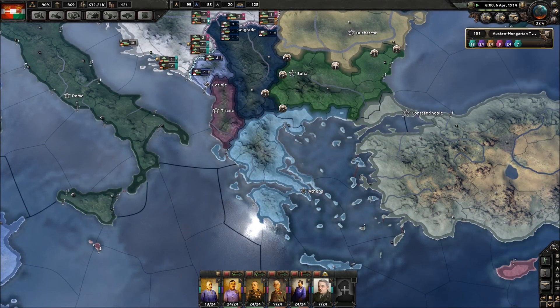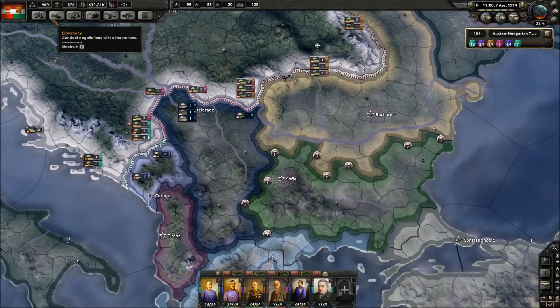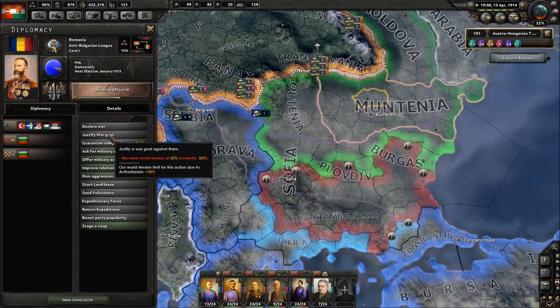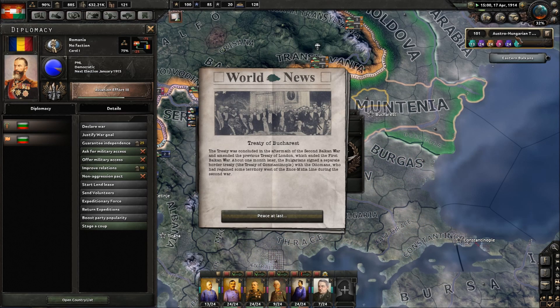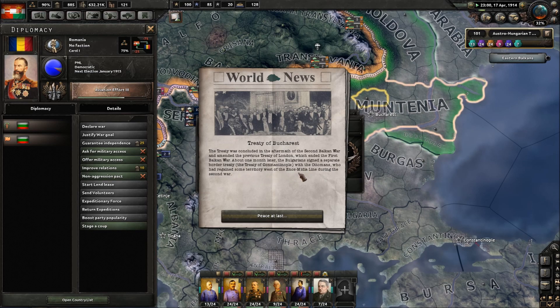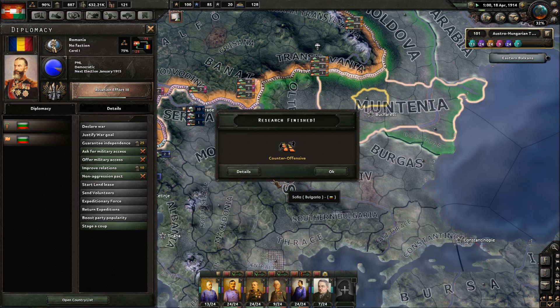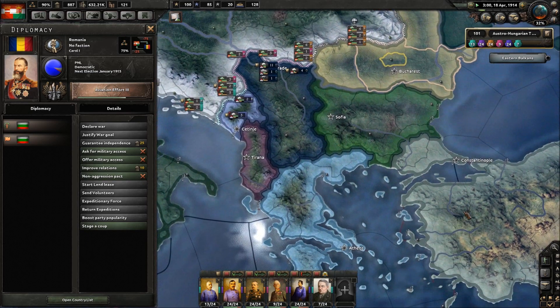World tension is slightly dropping again. We need it up to 50% so we can just fire war goals. The treaty was concluded in the aftermath of the Second Balkan War, amending the previous Treaty of London which ended the first Balkan War. About one month later the Bulgarians signed a separate border treaty - the Treaty of Constantinople - with the Ottomans, who regained some territory west of the Enos-Medina line during the second war.